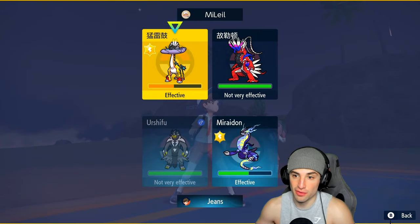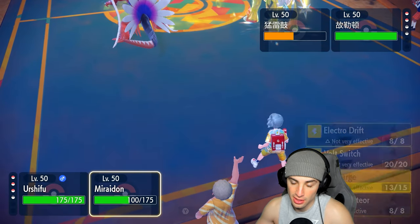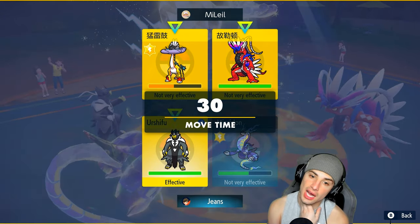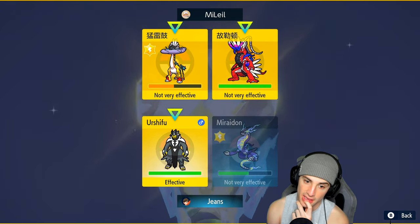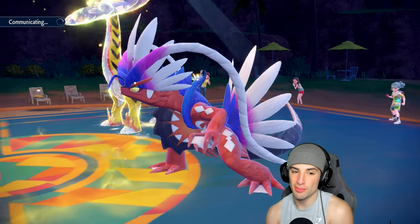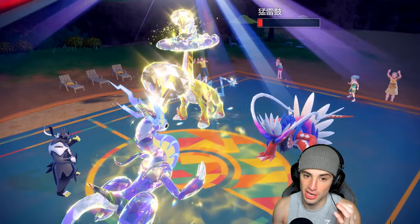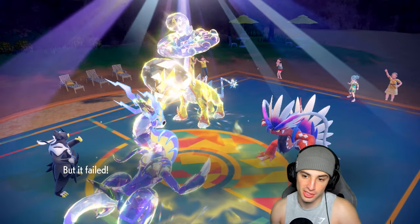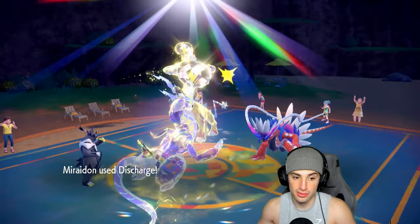I go for Sucker Punch to lower HP and make sure they die, and they go for Thunderclap - good call to go for Sucker Punch. Discharge KOs Raging Bolt and Focus Sash saves Urshifu. My ride on survives but this match was basically over - we outspeed everything. Let's see who they KO first. They KO Urshifu - that's fine too. My thought process: once Koraidon is the last Pokemon, Miraidon outspeeds with no priority, so everything works out.